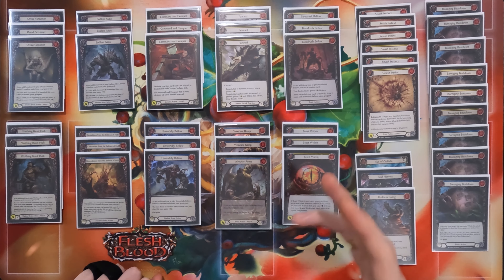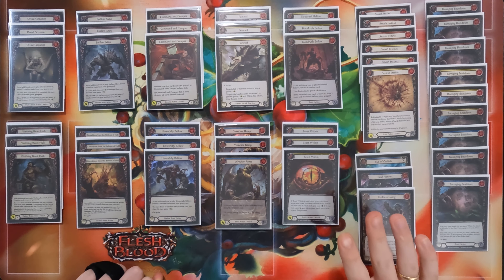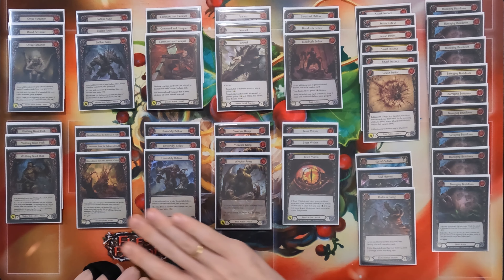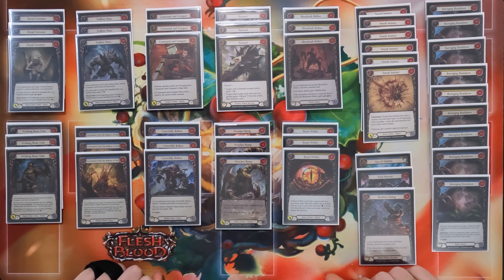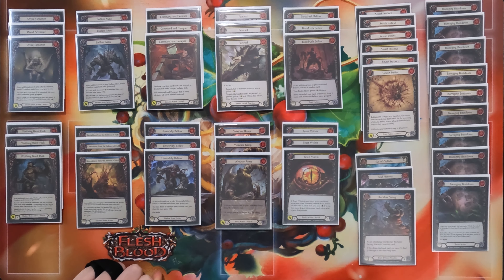Then we've got the Wrecker Rumps — you're going to run that in every Brute deck for the time being. And then we've got your additional ways to turn off Blood Debt in the Convulsions and the Unworldly Bellow. These are in the deck because there are really awkward moments in the game where perhaps you've gone too hard on the Blood Debt before you are in a winning position. If you've done that, you need a bailout — you need more ways to actually turn off your Blood Debt. As you play this deck, you'll realize that your graveyard is going to be a good 30 cards or so deep before you're actually ideally ever trying to start playing towards Blood Debt. These cards are just that extra insurance because they don't cost your Action Point to swing with your attack.